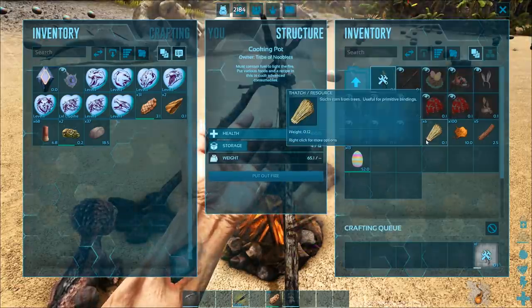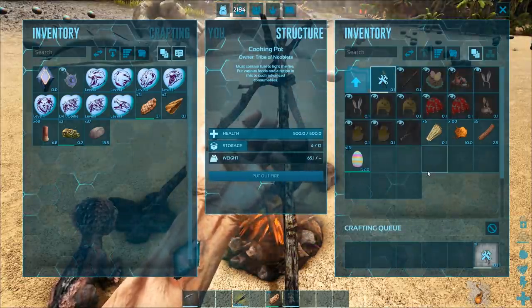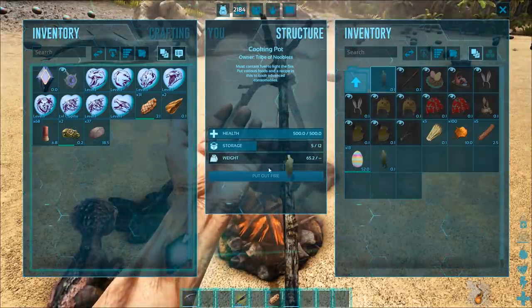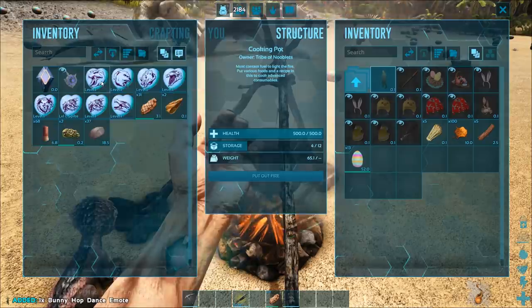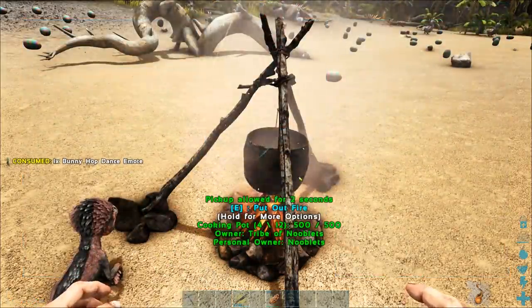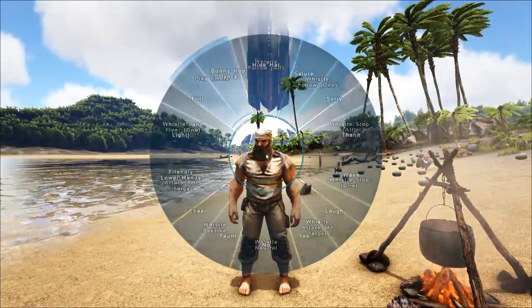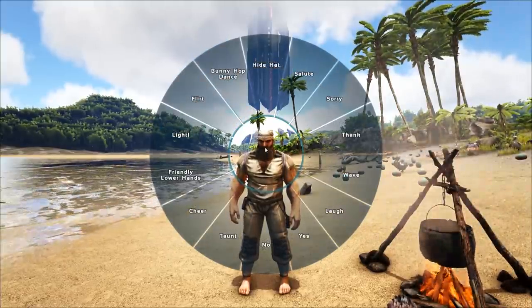Let's make the emote first. It'll take a short time to make, then drag it to your inventory, mouse over it and press E, then that will be added to your emotes hotbar. Bring it up, go to emotes - top left - bunny hop.